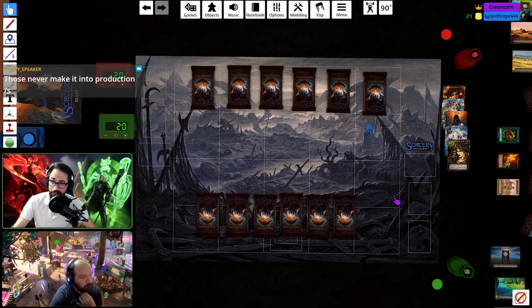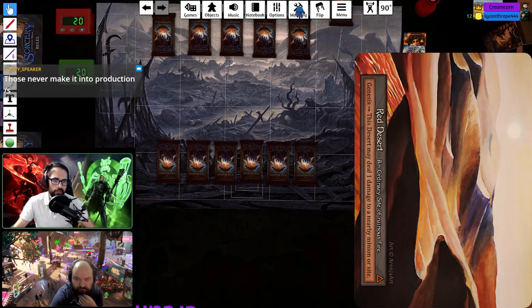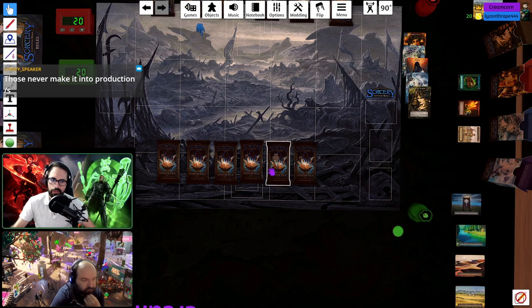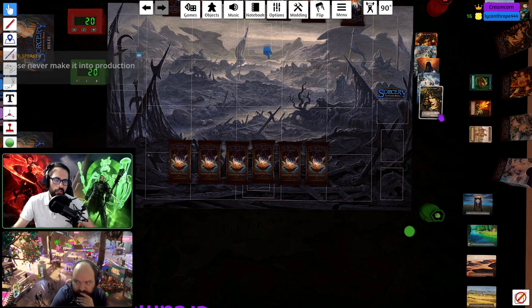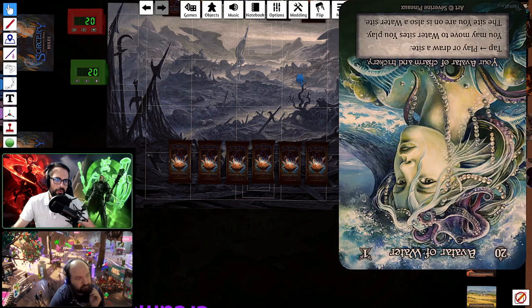We're going to experience sealed for the first time together and see how it goes. We're going to do a 15-card atlas — you can use any of the ordinary sites as many as you want, up to four copies. Ordinary limit is up to 12 for just one color. Then a 25-card spellbook is what we're going with for the deck building goals.